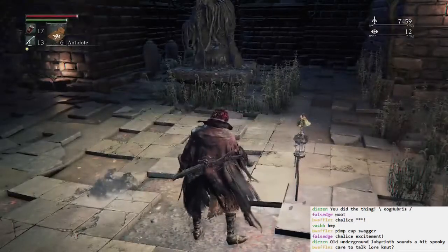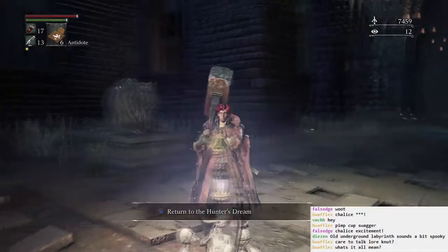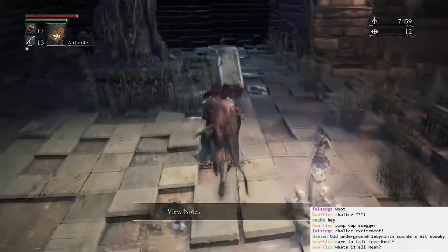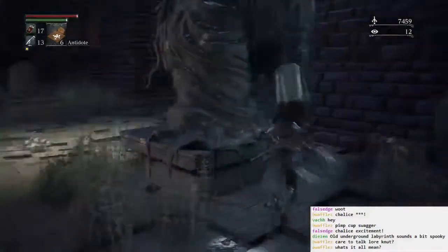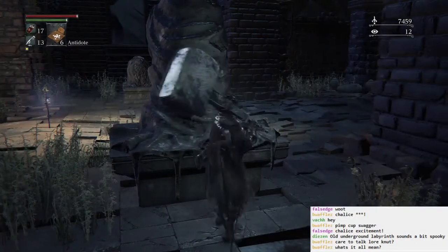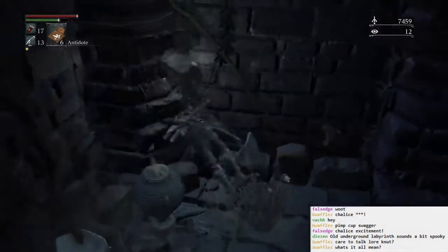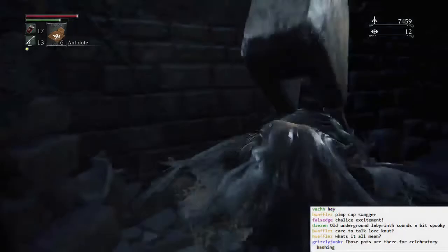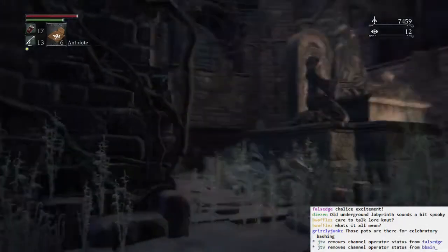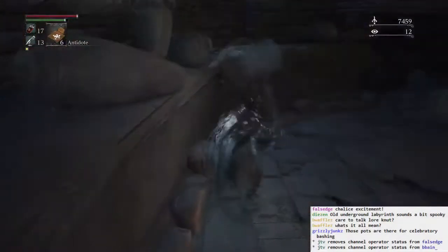There's a little bell on there. Isn't that nice? Three little bells on there. It's adorable. I did the thing. We're gonna go — so I guess the time is now to check out the chalice. The game seems to be suggesting that you check out what this chalice does, which I will do. Having received it from the Church of the Good Chalice.